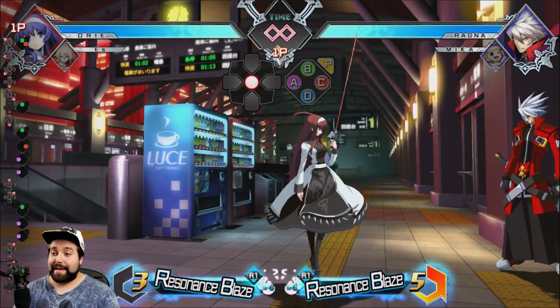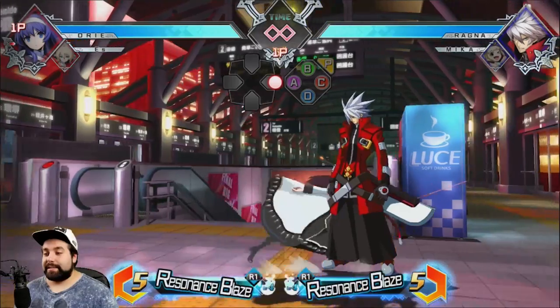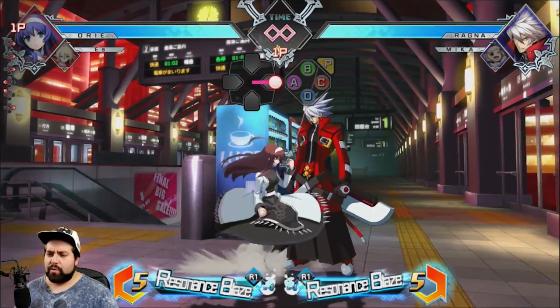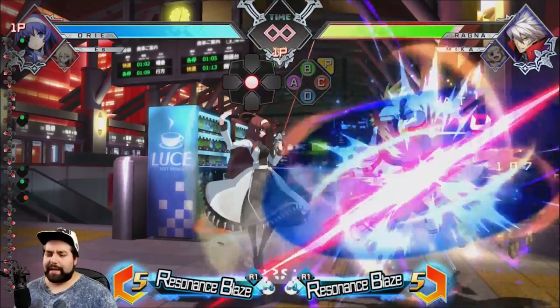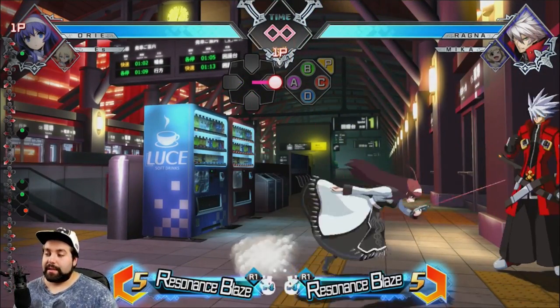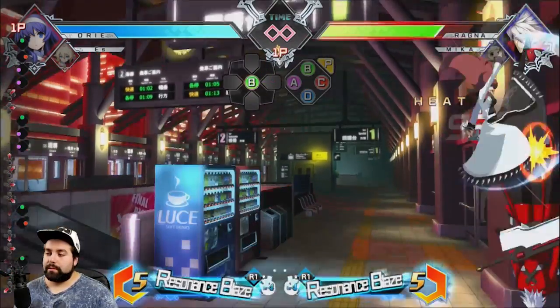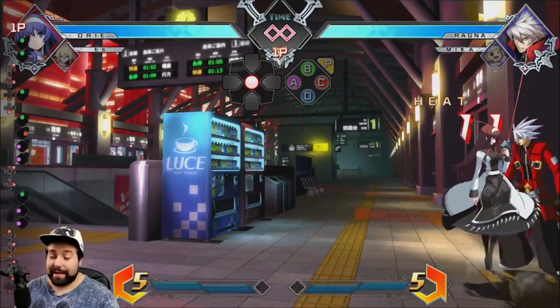Like I said, you can lead into different enders. The finisher I did was corner circle back — quarter circle back B, B. That's the ender I do for Orie.